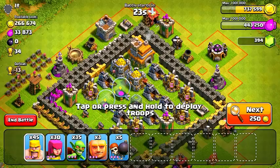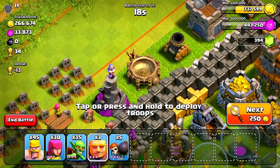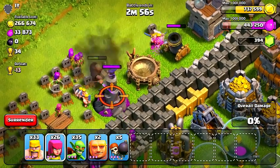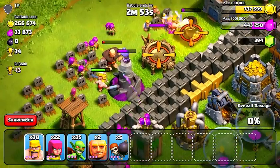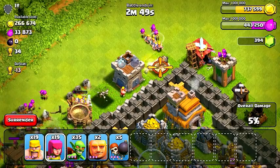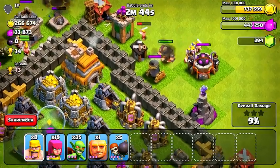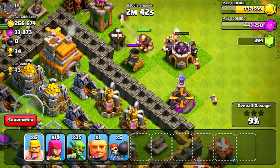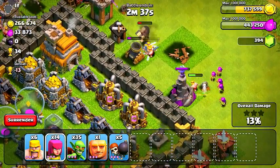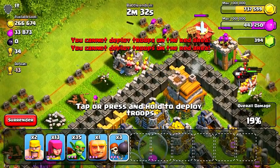This is a really weird base. Usually you don't see bases that have a lot of one resource and less than 40,000 of another. This guy has pretty much full gold storages but his elixir storages are absolutely empty. Maybe he did some sort of elixir upgrade recently and has been saving up to upgrade something with his gold. I'm going to rain on his parade and try to steal as much gold as I can. Since I don't care about elixir, I'm definitely attacking from the top where the two gold storages are.